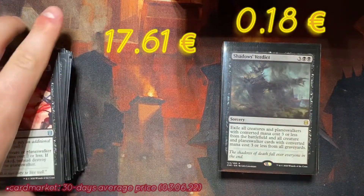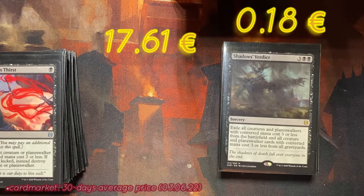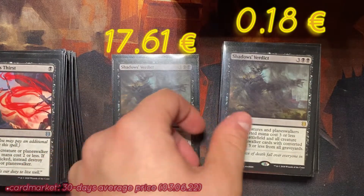The next one is Shadow's Verdict — five mana, two black three colorless, sorcery. Exile all creatures and planeswalkers with converted mana cost three or less from the battlefield, and all creature and planeswalker cards with converted mana cost three or less from all graveyards. Five mana is a lot, but it can be useful against decks from Innistrad especially, or Kamigawa, where opponents play cards from the graveyard. We have two copies.